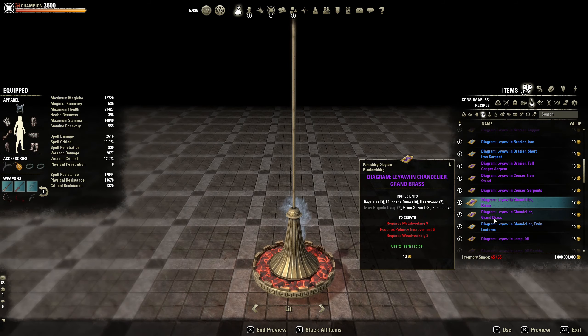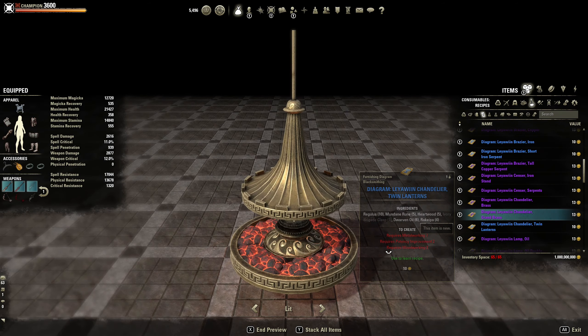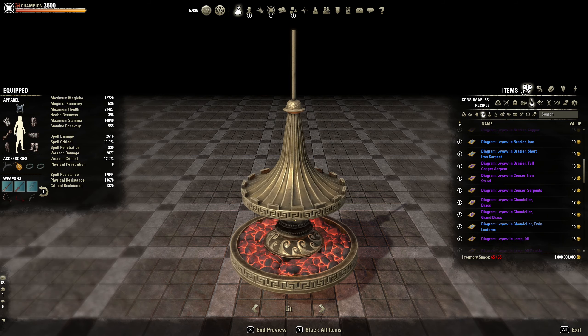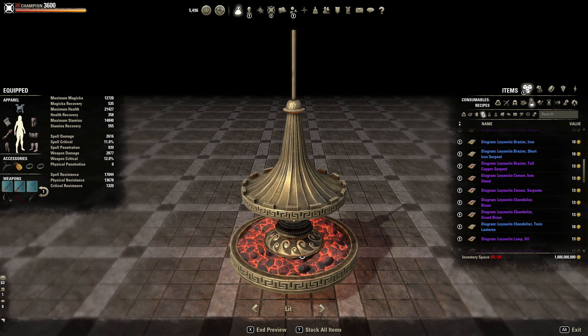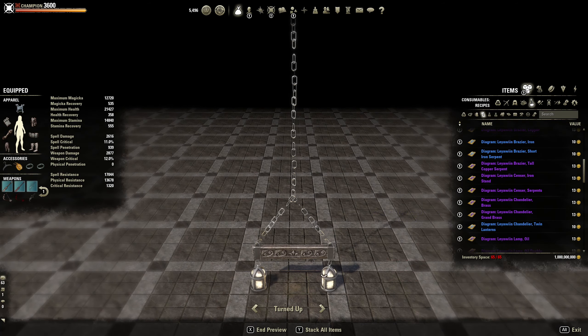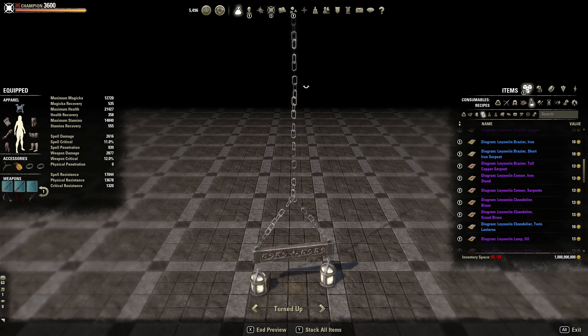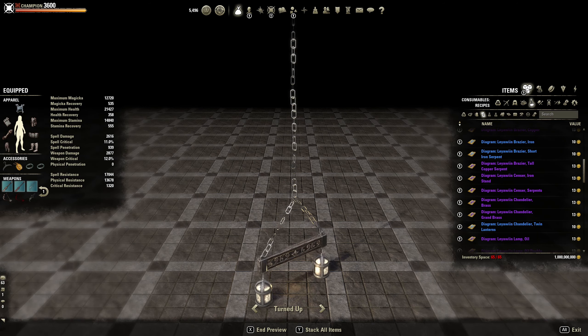The chandelier brass — cool. I wonder how much light it will actually give off in a room though. The grand brass — I like this one even better, but the hole to hang it up isn't that long. Still, I like that one. Twin lanterns — I could also hang those from the ceiling.